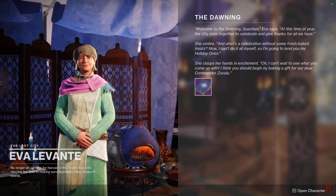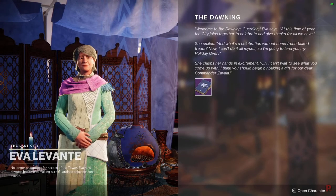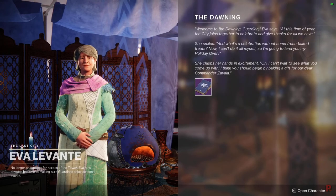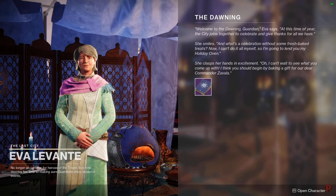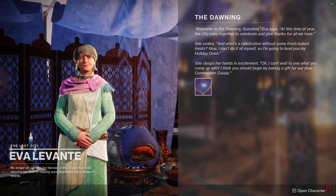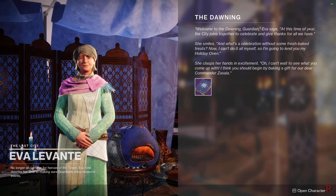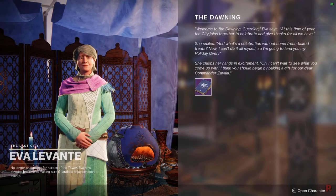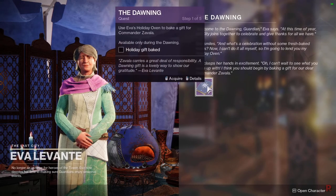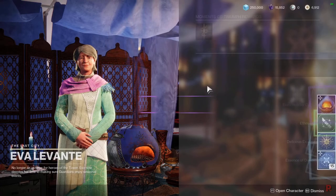The Dawning 2021 is now available free to play in Destiny 2. I'm going to go through everything: how to get all the recipes, how to get all the ingredients — the blue ones and the green ones — and how they all work. I'll have all the timestamps in the description and comments. This event changes every single year; this one is a bit different and easier to understand — there is no crafting a recipe like before.